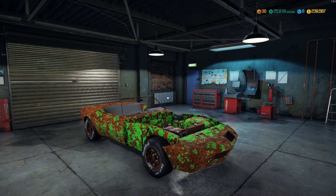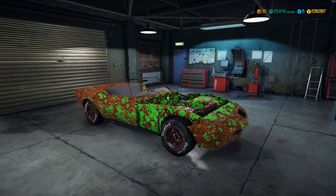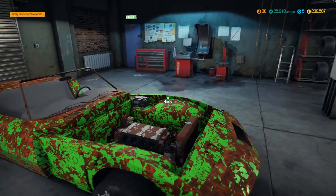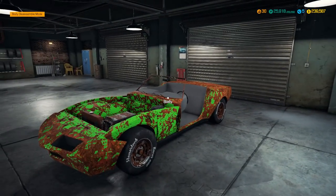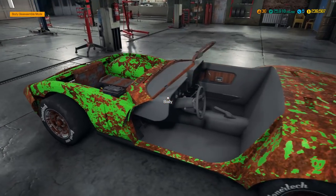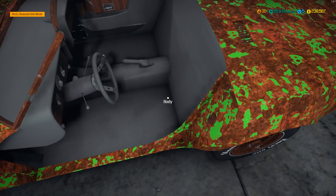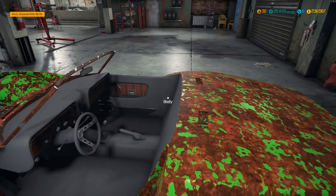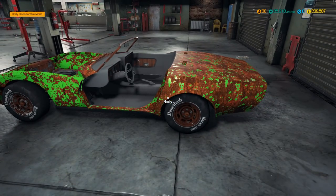Hello everyone, I'm CrypticFox, and welcome back to another car restoration here on Car Mechanic Simulator 2018. Today I've decided to work on this wonderful looking Corvette convertible that we pulled out of the junkyard. This thing is definitely in the worst condition of any car I've pulled into the shop so far, although the interior looks surprisingly clean. It almost looks like it's been detailed. I can't remember if I did that when I brought it back initially, but I don't think so.